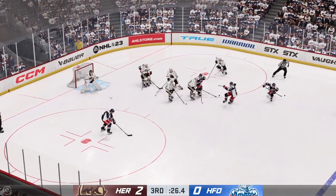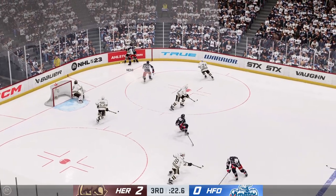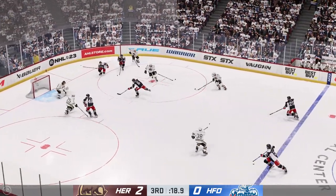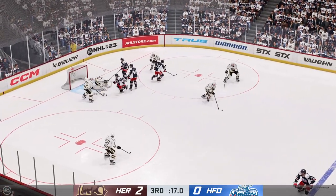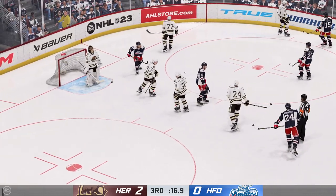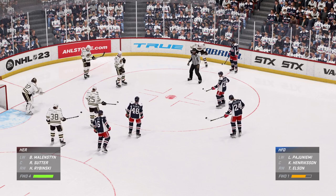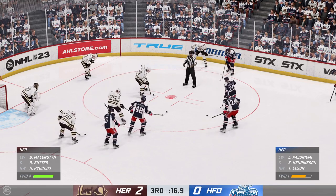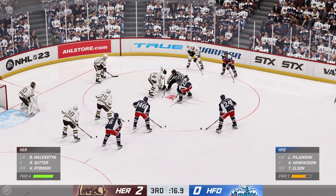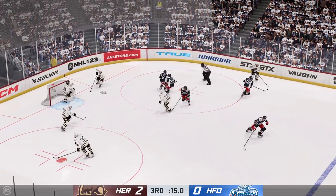Hartford's won the face-off. Big time shot block there — and it rings the post! Hartford's players are frustrated as they have a really good scoring chance, but it hits the post and doesn't close the gap. Shepard's going to cover it up and get a whistle. Even with the traffic starting to close in, he had to grab that when he did. Hershey's won the face-off deep in their own end.